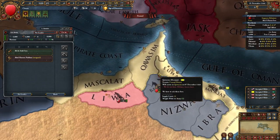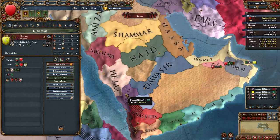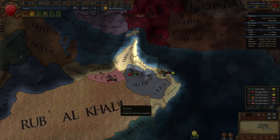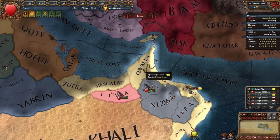If neither or both of them have siege pips, then assign the strongest one to your professional army. Also check Ormus's allies, because they may sometimes align with Mamluks, and in that case you need to restart. Declare on Ormus on the 11th of December and set Muscat as your goal.